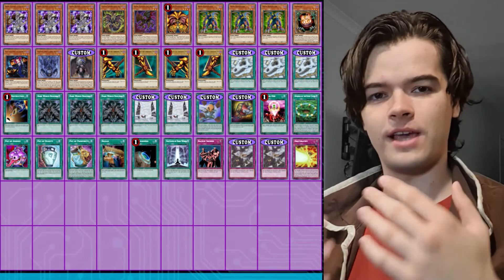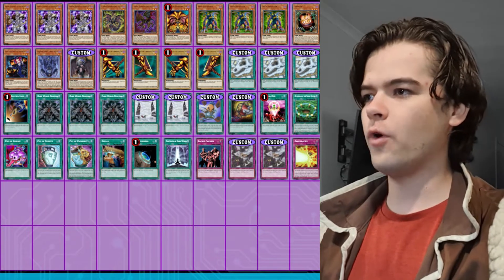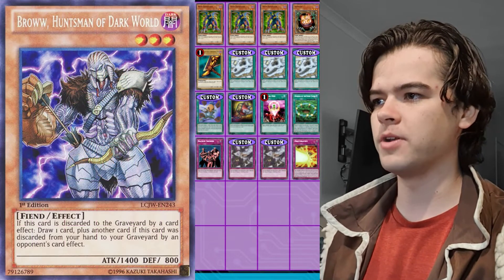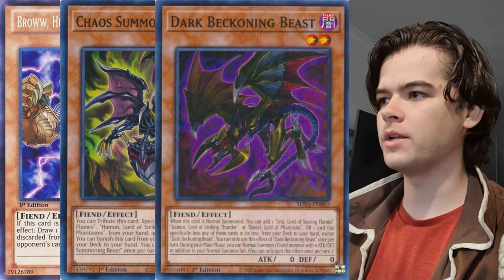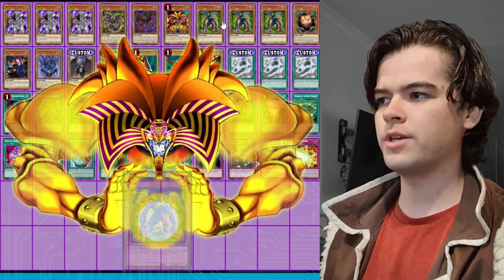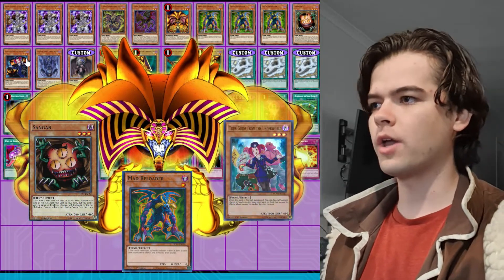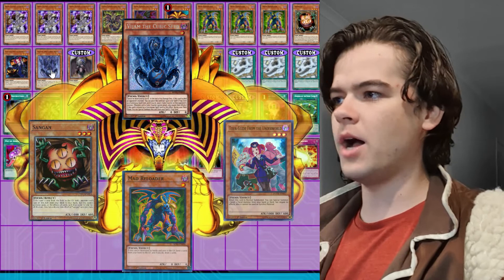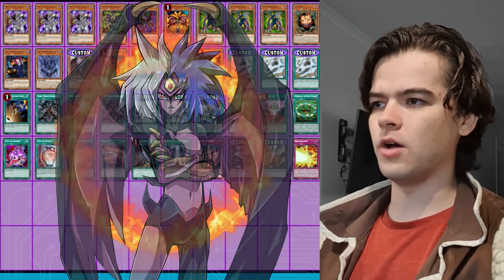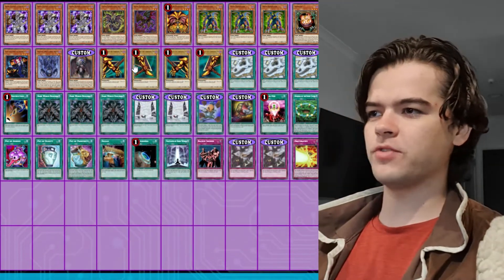Let's go through the card list, then we'll go through the actual strategy. For our monsters, we have three copies of Brow the Huntsman of Dark World, one Chaos Summoning Beast, one Dark Beckoning Beast, one copy of Exodia the Forbidden One, three copies of Mad Reloader, one Sangin, one Tour Guide from the Underworld, one Vijam the Cubic Seed, one copy of Yubel, and then the four limbs of the Sealed One — Exodia.